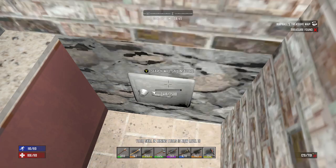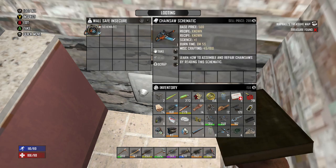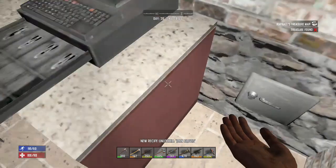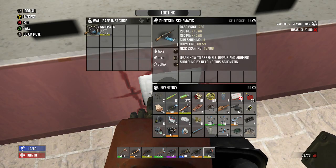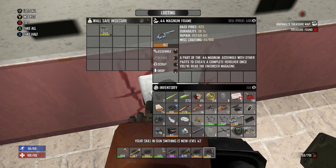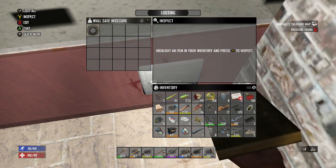Let me turn that auger off so I can actually focus. Iron gloves — we actually don't know that one, so we'll probably craft those. And there's another chainsaw schematic and shotgun schematic. And we are full on inventory. Also found an SMG schematic.